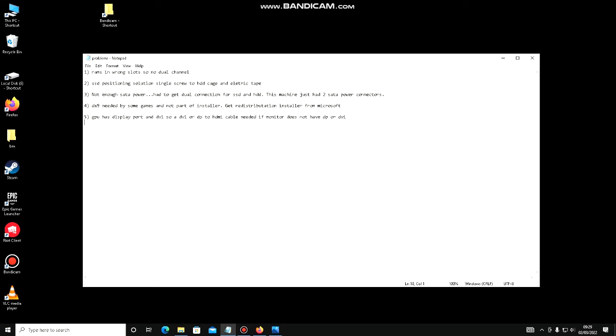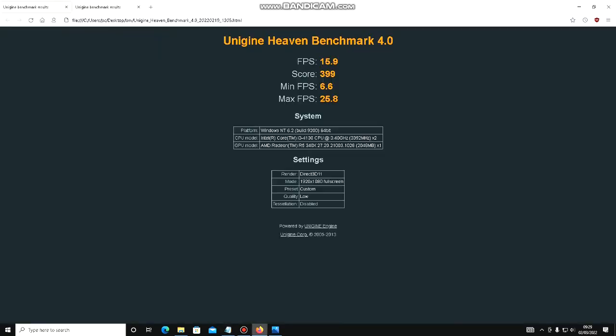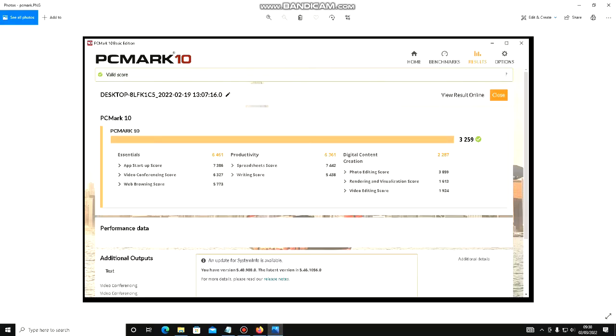Moving on to the actual graphical benchmarks: the Heaven score is 399, running in low quality at the highest resolution. Valley scores 576 on the same settings. PCMark10 overall score is 3259.